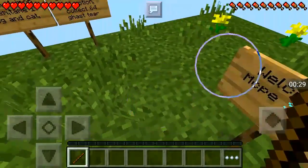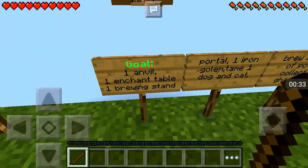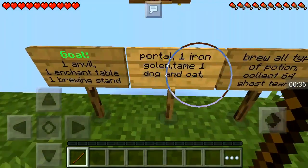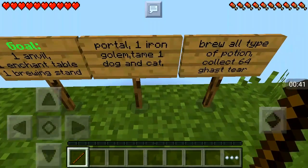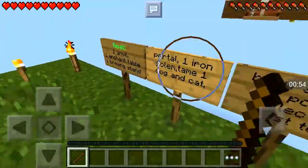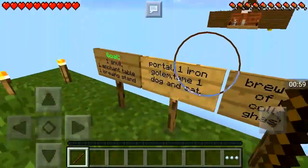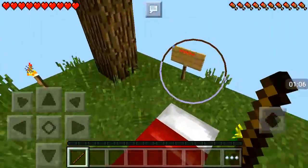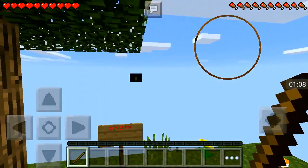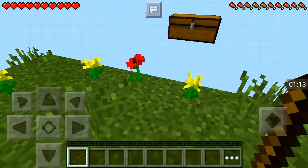What does the sign say? Welcome to MCP East Skydent. Goals: one anvil, one enchantment table, one brewing stand, one portal, one iron golem, tame one dog and cat, brew all types of potions, and get 64 cactus - that's gonna take a very long time. But I won't delete these, I'll just keep them here.